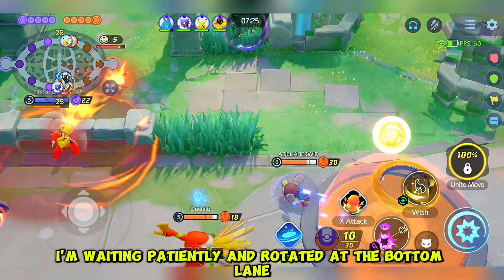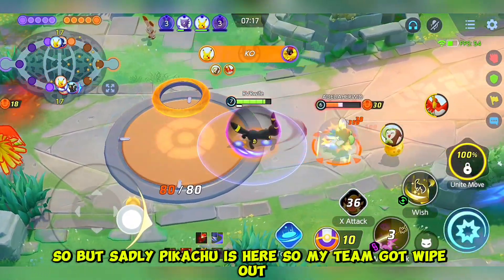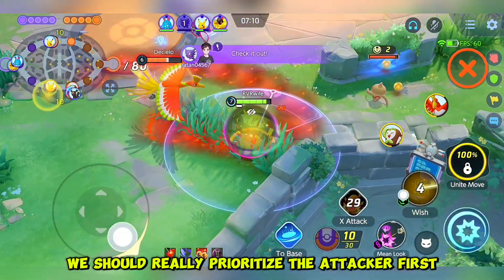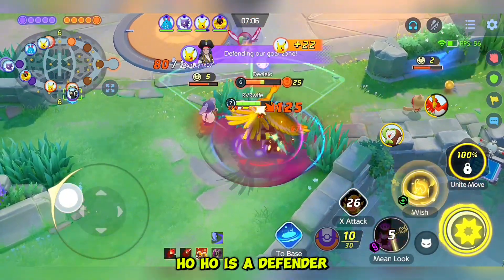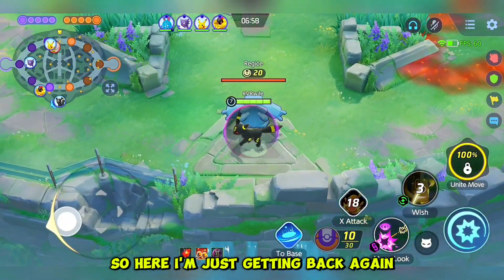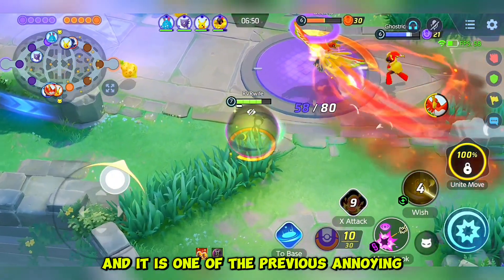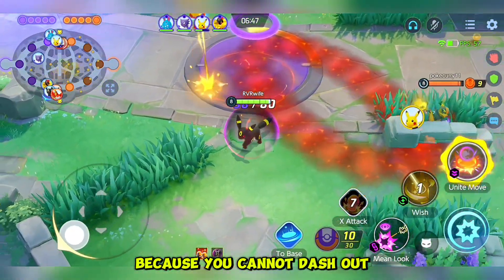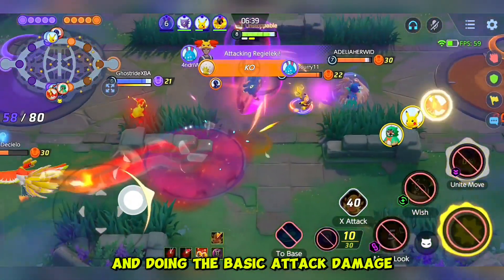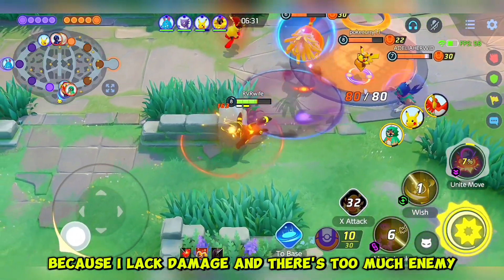So here I'm waiting patiently and rotating to the bottom lane, because you really need to rotate at the bottom lane in order to win the lanes. But sadly Pikachu is here so my team got wiped out. You should really prioritize the attacker first, because if you target Ho-Oh, Ho-Oh is a defender so you don't deal much damage — Ho-Oh is a really good defender Pokémon. So I'm just getting back and waiting to set up my main look, because main look is really powerful on Umbreon. It is annoying because you cannot dash out — you just accept your death when main look has been used on you.